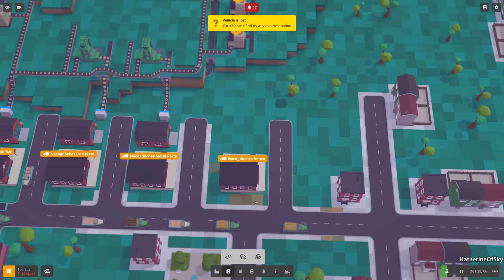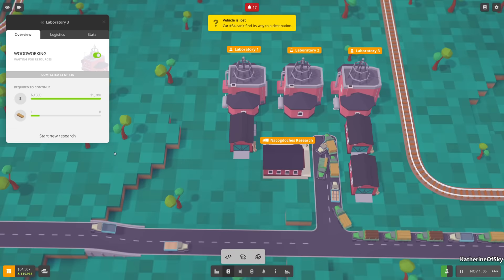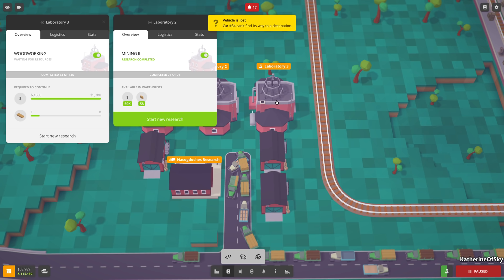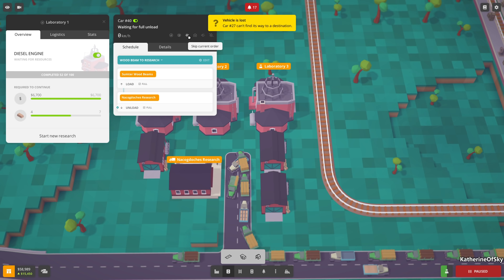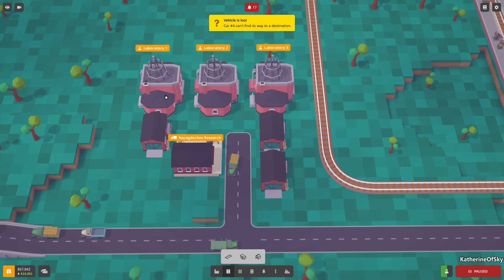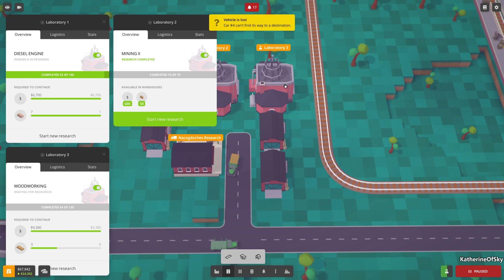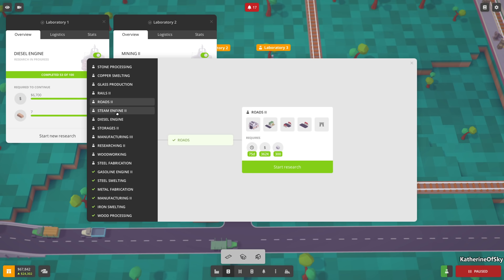All is well but we have no money left - not ideal. Oh no, what's happening here? The beams are done - that's why. I'll send it on skip because we had a major jam. The lab is doing diesel engines, another doing mining, one still waiting for resources. Let's start something else that needs wooden beams - that research requires storage of two.